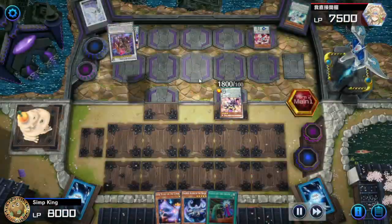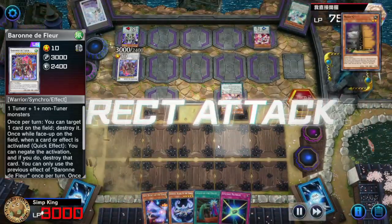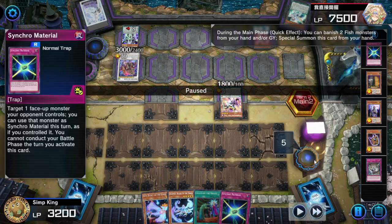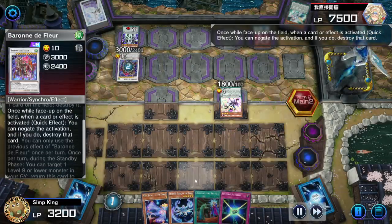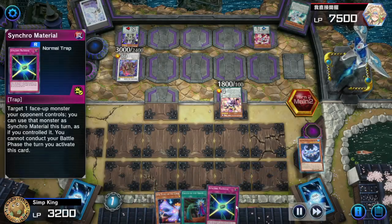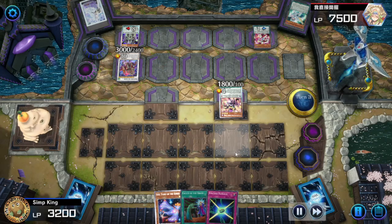Baranda Fleur going to battle, hitting us for big damage. Let's activate Snopios — we got fish in the graveyard, we are going to banish our graveyard fish, summon the Snopios. But opponent using their one Baranda Gate on the Snopios — not going to let us summon. We got the Synchro Material, we could steal again. The Fabled Double Steal — is it possible?